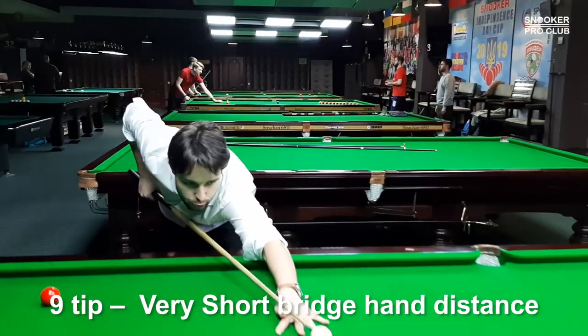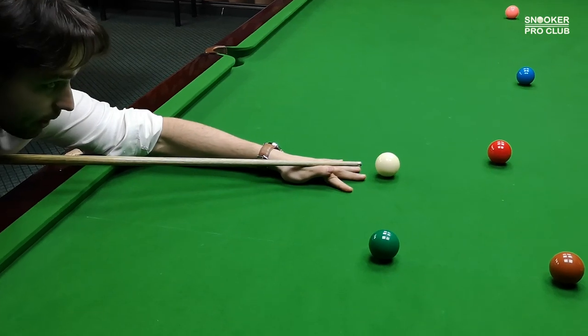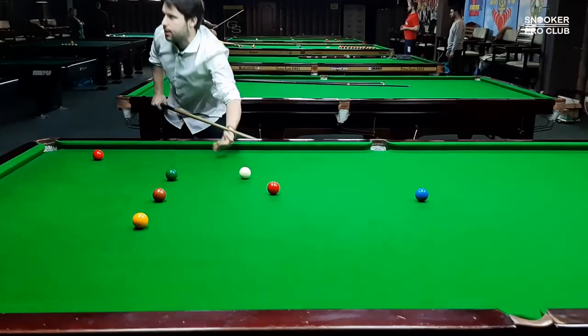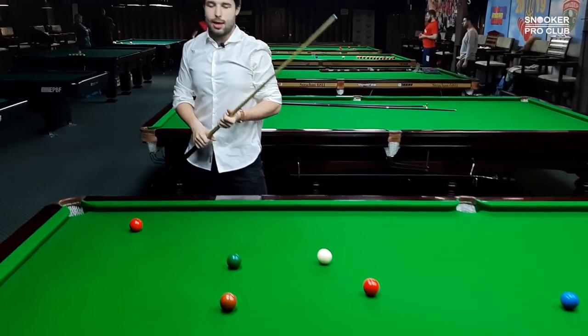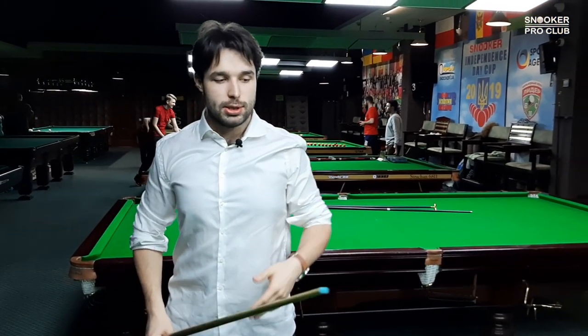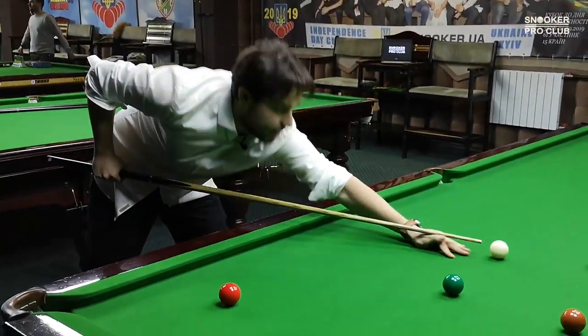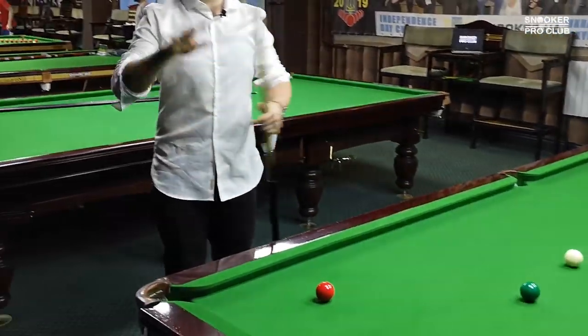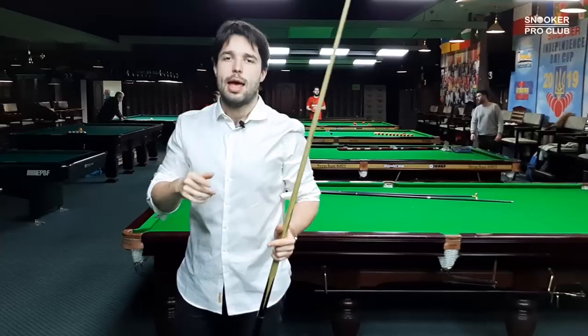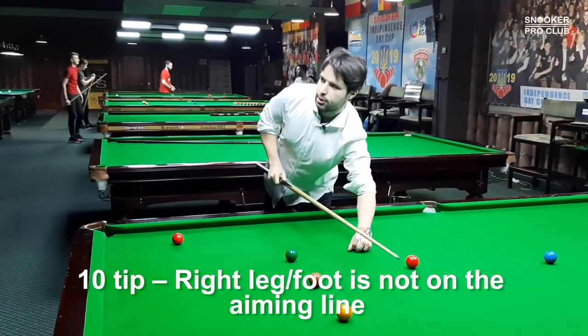Ninth tip: make sure your bridge hand is too close to the cue ball. In this way, you will have no backswing and no cue power. The less cue power you have, the more limited the shots you can play well. Make sure your cue is as close as possible to the cue ball, and I guarantee that you will never improve in snooker — never.